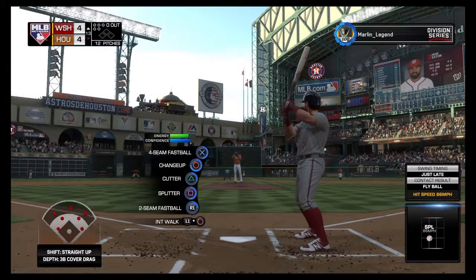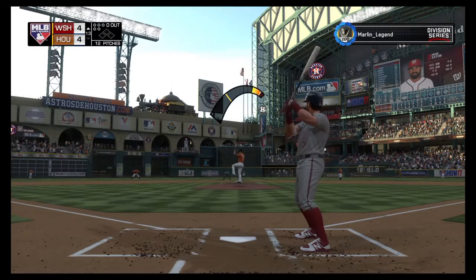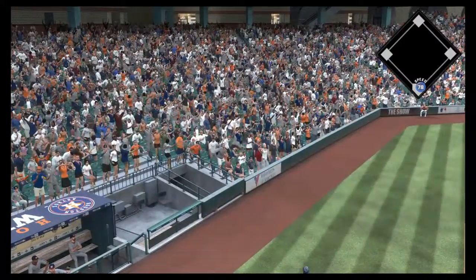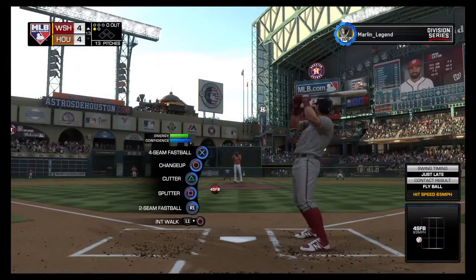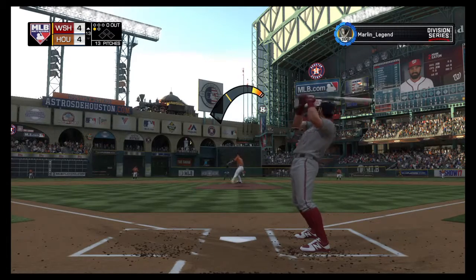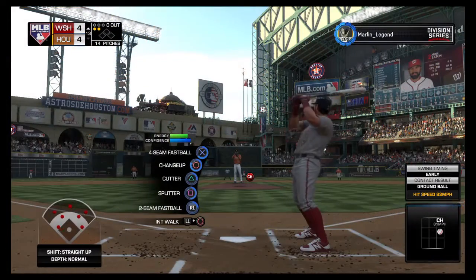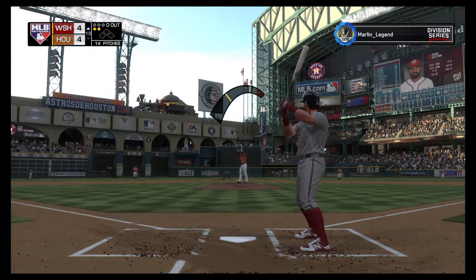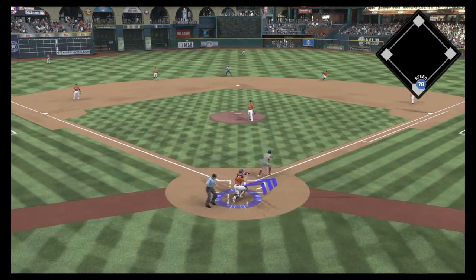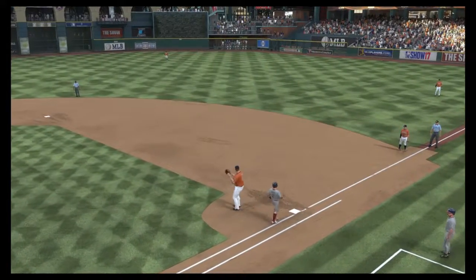In now is Adam Eaton — he was sent packing on strikes in his last trip. Left fielder, number 2: Adam Eaton. Into the wind up, here comes the 0-1 — swing and a liner, foul. Now here's the pitch — strike three on a pitch in the dirt, McCann has it, and the throw is there to record the first out.